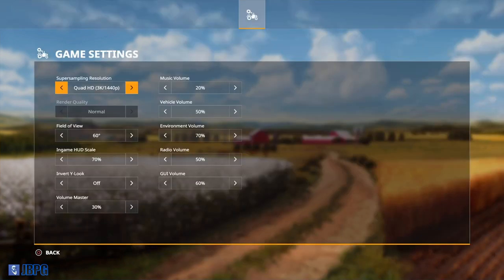Let's have a quick look at the options page. A lot of this is pretty much the same as you'd expect. The top option for super sampling resolution is because I'm on a PS4 Pro, so I can render up to 1440p rather than standard 1080, or I can do it in 1080 at normal render quality, or enhanced for full 4K rendering - though I'd need a 4K TV. The PS4 Pro only records up to 1080p regardless.